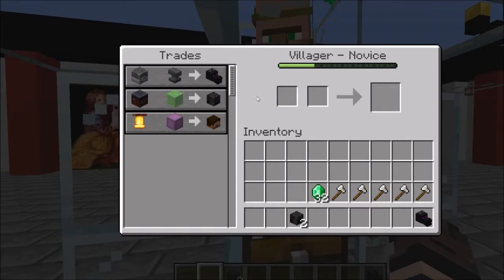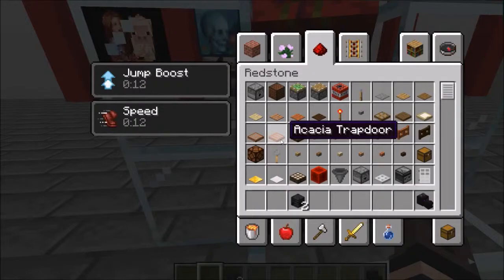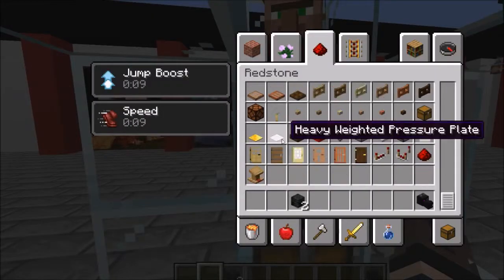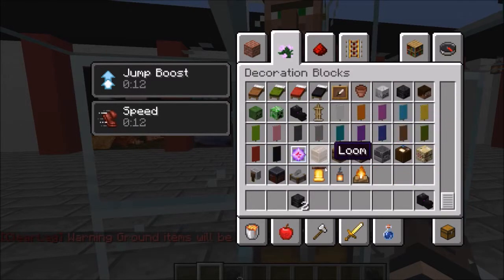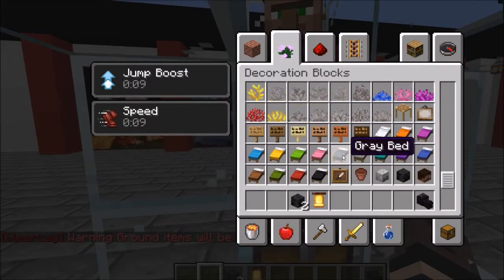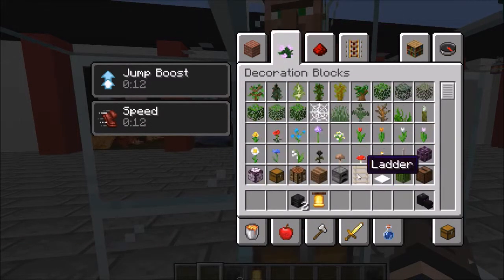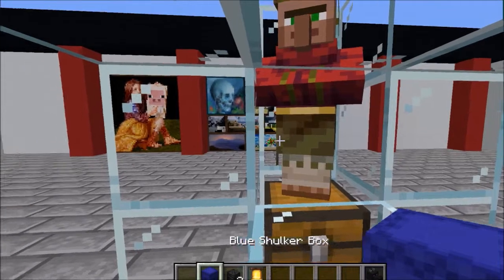You could essentially make a ton of these and get as many dragon eggs or dragon heads as you want. Looking at the third trade: bell plus shulker box plus player head equals player head. I'm guessing that registers as any shulker box — probably the purple one.